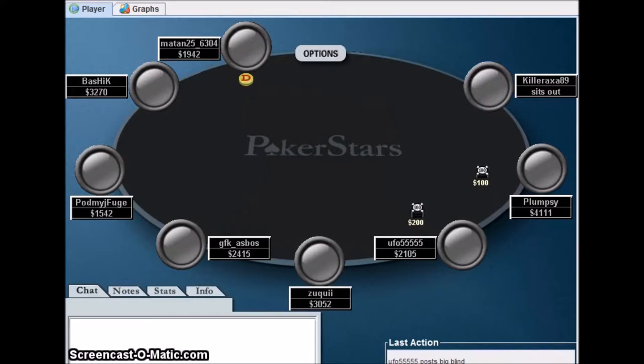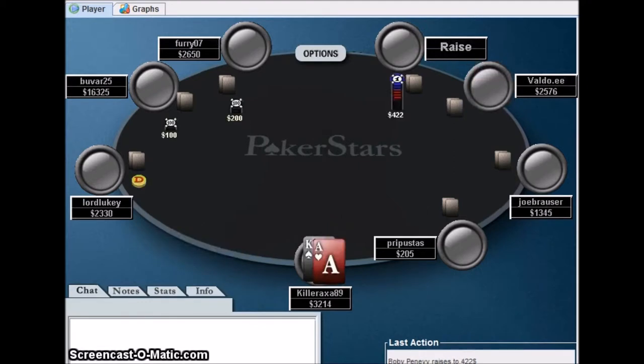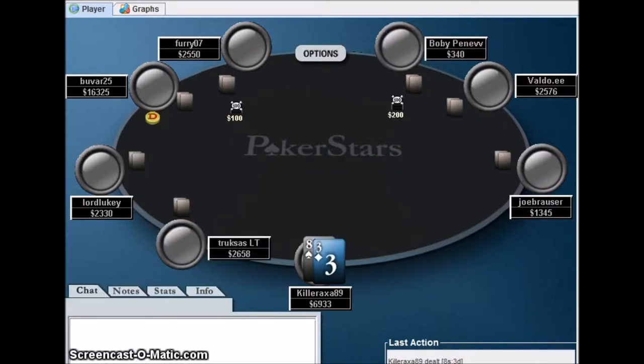Now we have an above-average chip stack, which is good. We fold ace-king when we get a raise — actually no, I think I shoved and hoped for the best. He had pocket tens. This is my ace-king and right on the flop we hit our king. We take down a very nice pot and are now up to 7,000 chips early on with only about 34 hands played.